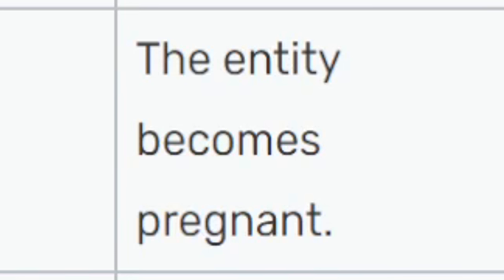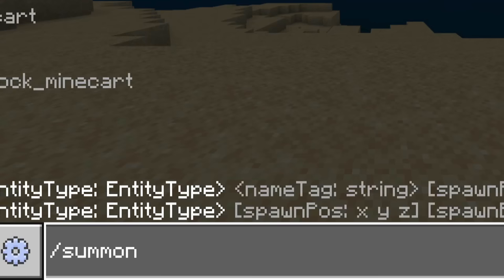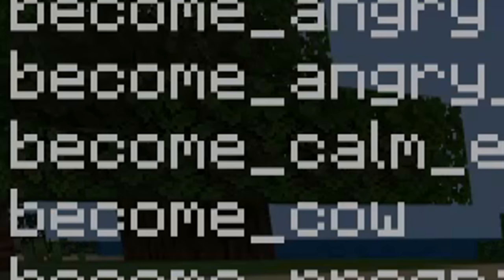there is 'become pregnant.' Description? The entity becomes pregnant. So let's make something pregnant. The first thing that comes to mind is the turtle, because we all know turtles can become pregnant in this game. So you go summon turtle, and then you put the coordinates in, and then you add the spawn event. I don't know when this was added to the game. You can actually see the list provided: become angry,